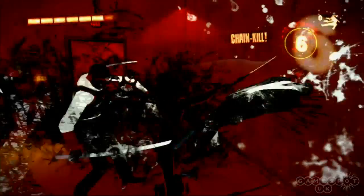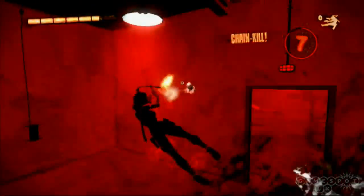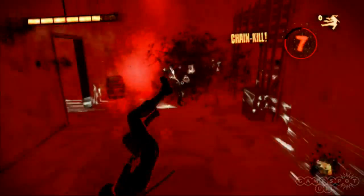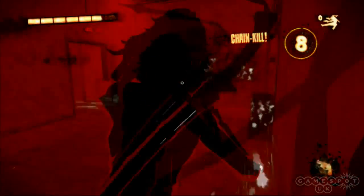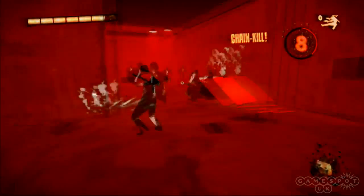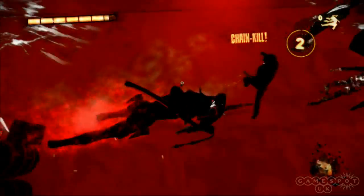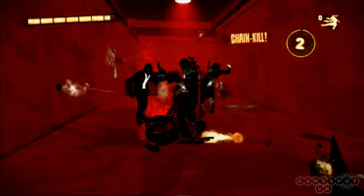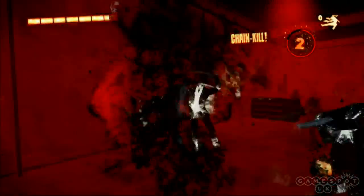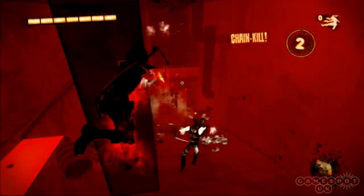The final piece of this increasingly bloody puzzle is rage mode, which takes the game's already over-the-top action and infuses it with a stylised chaos, with blood spattering the walls in arcs of pure white if you pull off particularly gruesome kills. Here enemies die in droves as you slice and dice, and one move even allows you to activate an acrobatic jump by kicking up off an enemy's chest before going into a backflip and shooting them in the face.